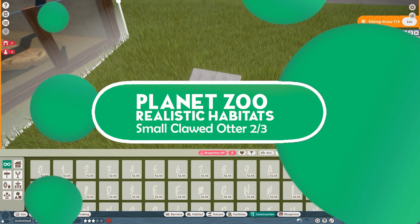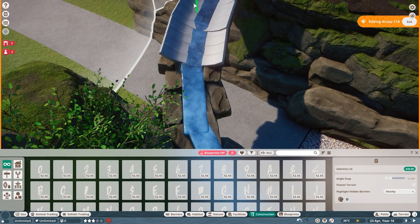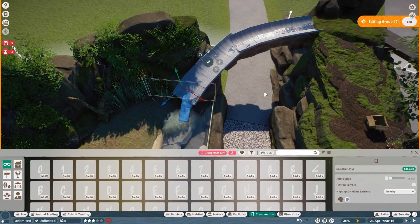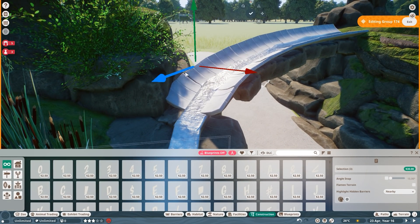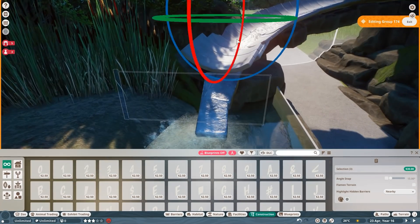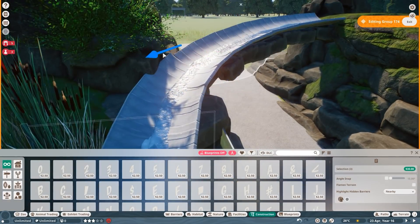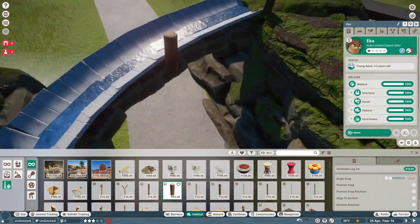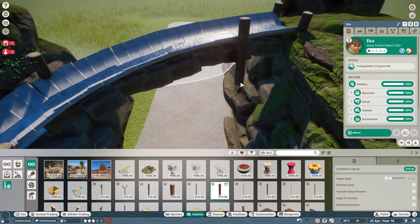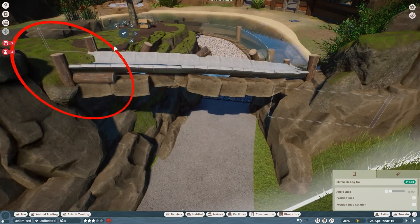Welcome to the next episode of our Realistic Habitats. This is the second part of the small clawed otter habitat, and if you have seen the first one you know that this is a build that I have previously made a concept art of. I'm going to say ahead of time that the outside of this entire habitat is 99% done at the end of this episode.